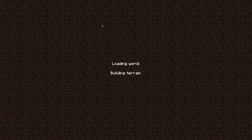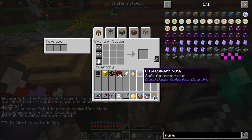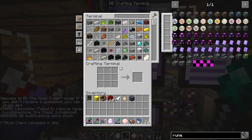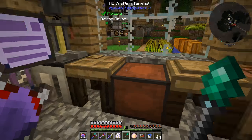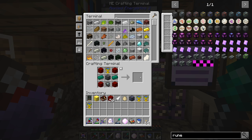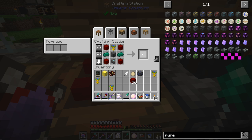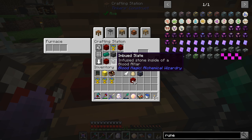That's worked before when a recipe showed as valid but didn't have an item to take out. After relogging, I can take it out and craft another one. It turns out you can't craft these in the ME system; you have to set the recipe, log out, log back in, and as long as you don't leave that screen you can craft as many as you want. Every time I want to make one of these, I need to reload the world — that's annoying. Let me get to crafting and we'll be back.